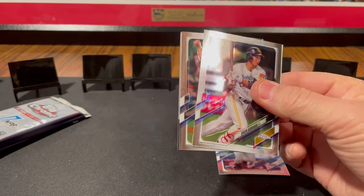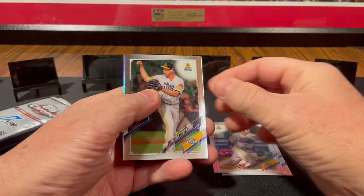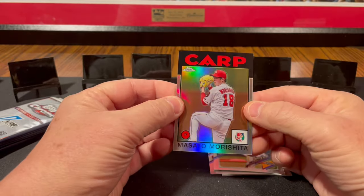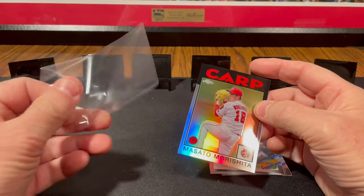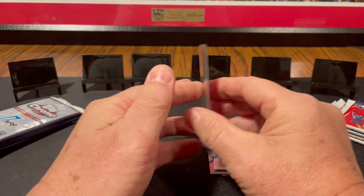Kirihara. And we got Carter Stewart. Masato Morishita — that's an insert, an 86 Topps throwback design. He plays with the Carp.